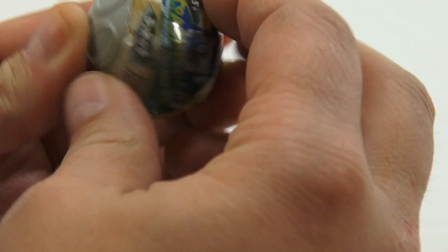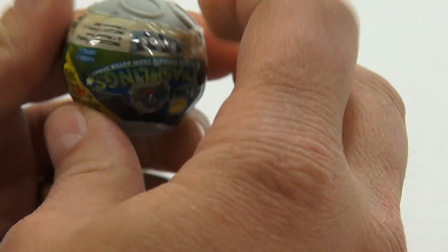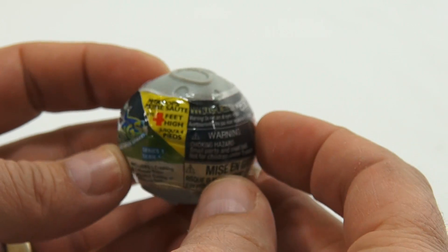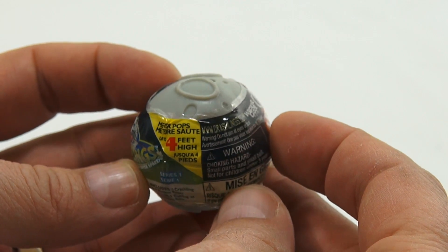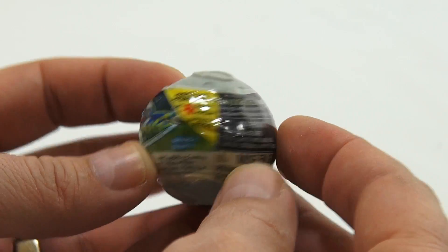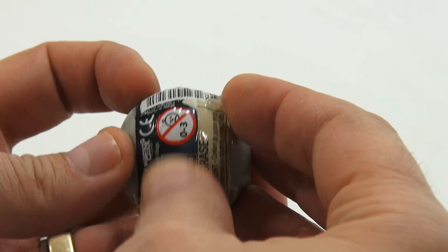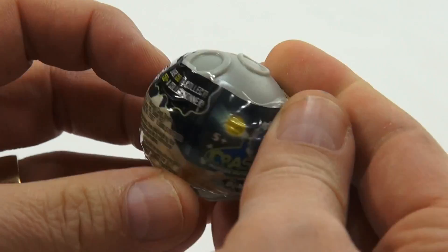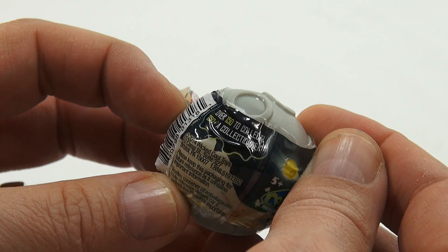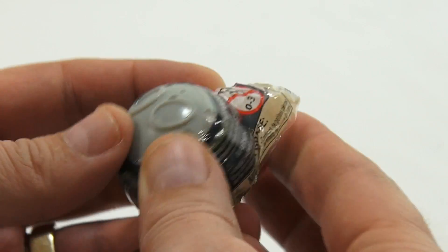I'm not sure if there's an easy way to get into these. Sometimes these are hard to get into unless you cut. So let me grab a tool here and cut. The packaging says meteor pops up to four feet high. Interesting. And over 150 to collect. 2014 Wicked Cool Toys.